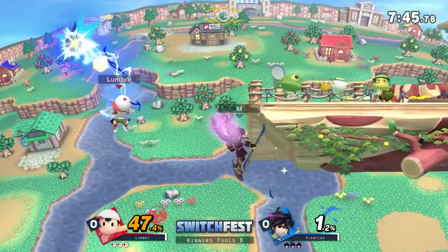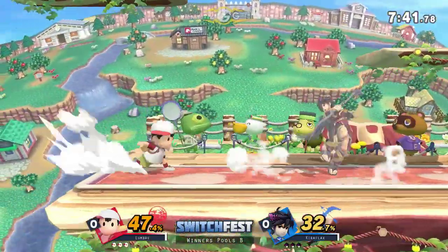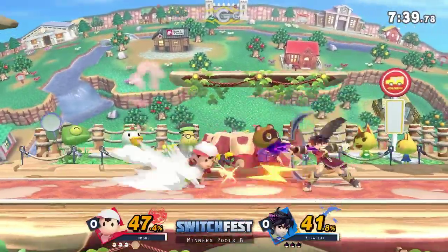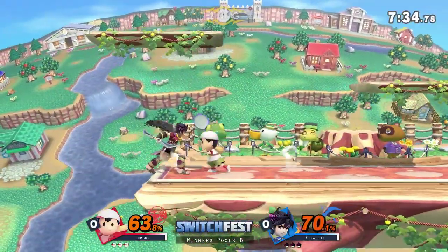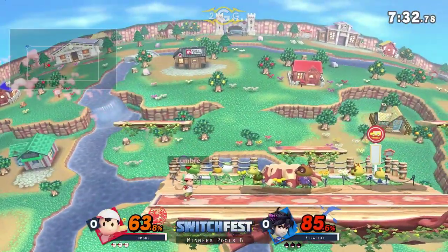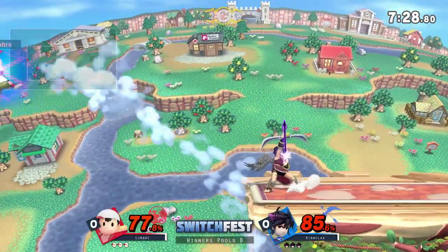Oh my gosh, Kiriflax already knew what was happening, but he gets hit at about 32% already. So Kiriflax is really feeling himself there, but he's got to be careful. Really interesting back throw there from Kiriflax — it kind of sent him upwards, almost looking like it could combo. And great usage of Magna Cancel, including the drag down.